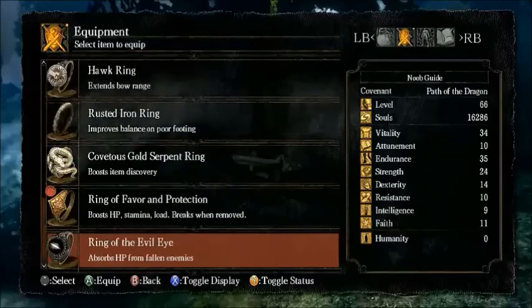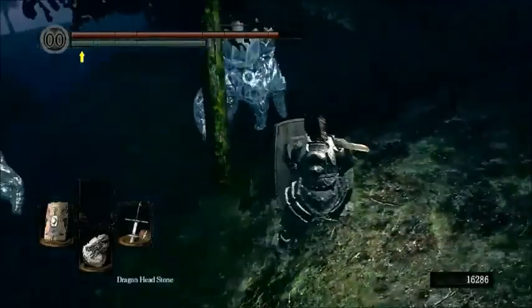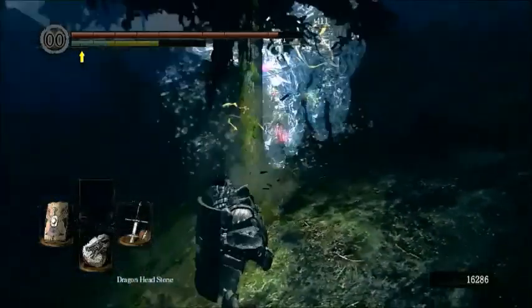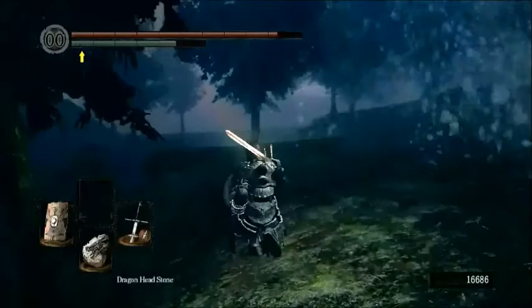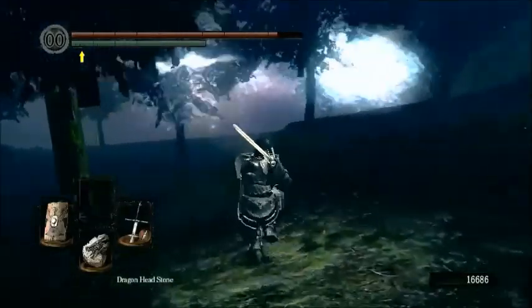We're safe from attacks for a bit. We're going to put back on the Rusted Iron Ring because the Hydra boss fight here takes place entirely in waist-deep water. So we're going to need to be able to speed up a bit if we want to be able to catch all the heads. It's mostly physical damage, surprisingly, from the water projectiles.